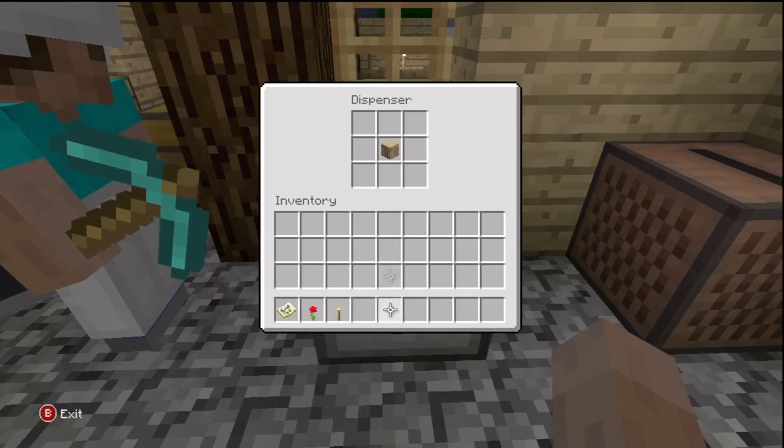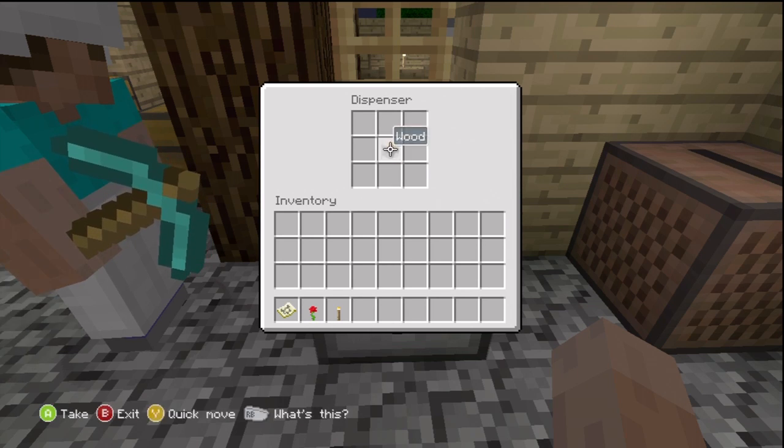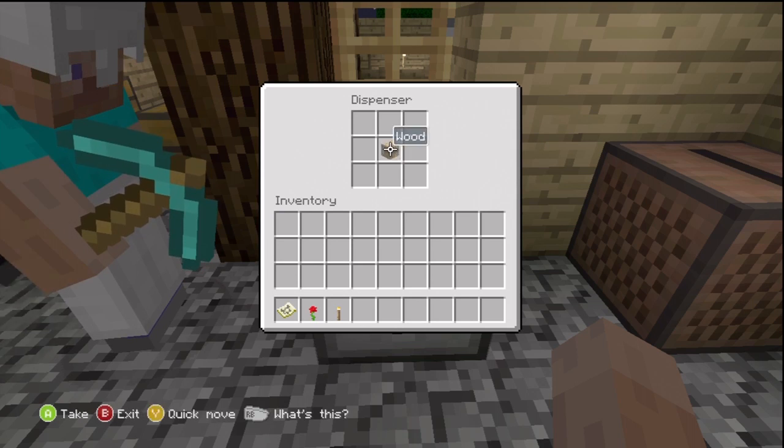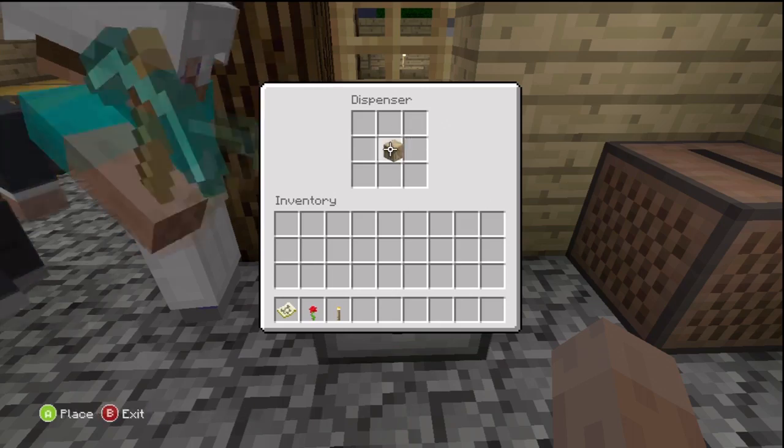You need two people, a dispenser, and the item you want to duplicate. Get your item, put it in a dispenser, and hold the A button so it places and unplaces it, then have your friend break the dispenser.